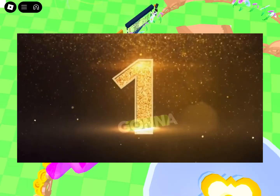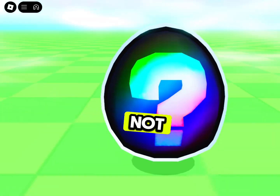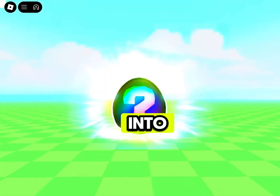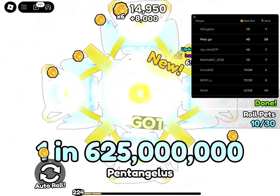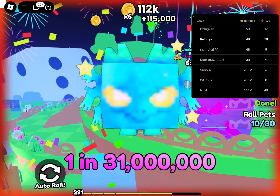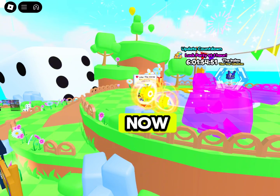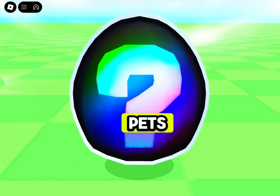Okay guys, we are gonna be hatching with god potions and we're getting huges — so it might not be a huge though, but let's get into it. Right now we just got a pink tinkilless, and it's gonna go black again. By the way guys, this is Pets Go Modded pets.